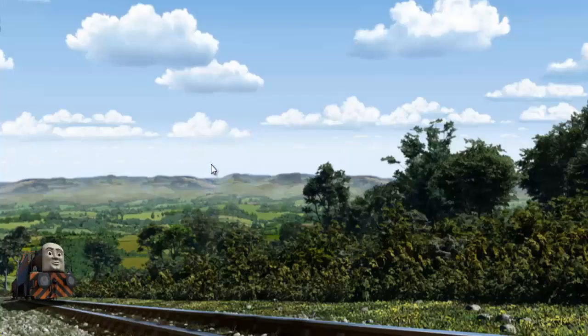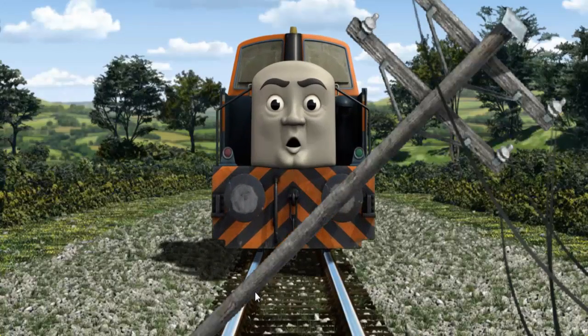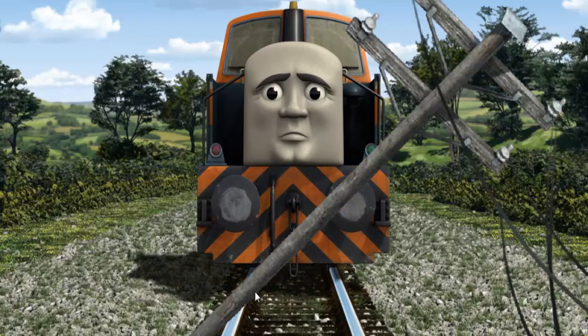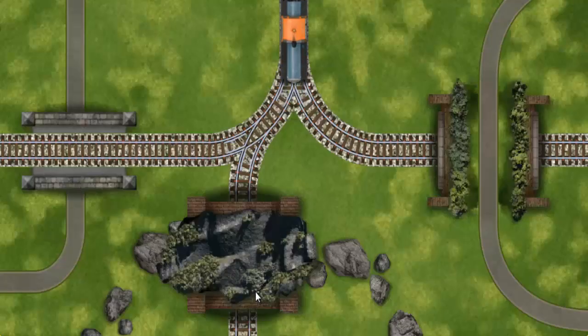Den went through the countryside. Suddenly the tracks were blocked. Den had to stop. He needed to go a different way. Find the track that goes under the road. Show Den the track that goes under the road.